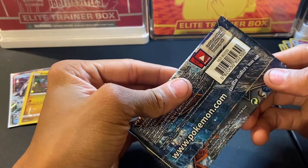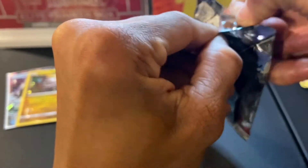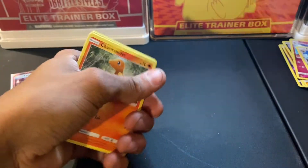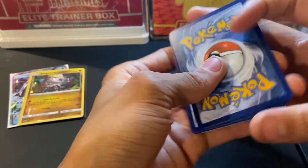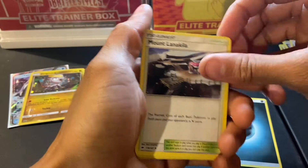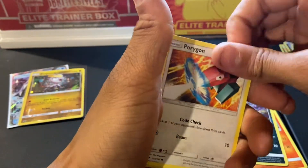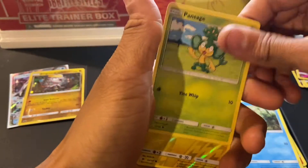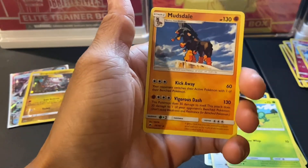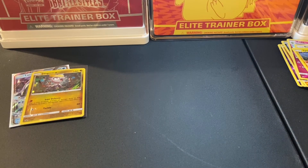We're already down to our last one. This has not been a great Burning Shadows opening — it's been tearing my butt up. I might as well just go and buy the whole set, but Charizard is way too much — easily 500 to a thousand dollars non-graded. You can maybe get it for 300 if you're lucky. Okay, this is horrible — I'll be back.